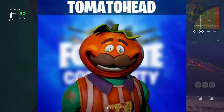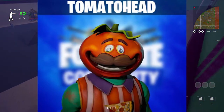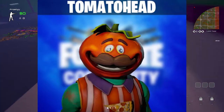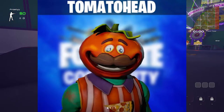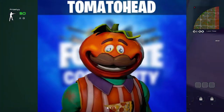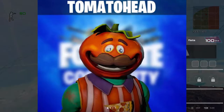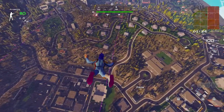The first skin we have is Tomato Head. This skin looks really cool — it's going to be one of the first skins based on a place in the map. You know Tomato Town? This guy is based on Tomato Town. It's really cool and I think the skin is going to be bought by a lot of people. I might even buy it. I rarely buy skins, but I probably will buy this one. It's going to be costing 1500 V-Bucks.